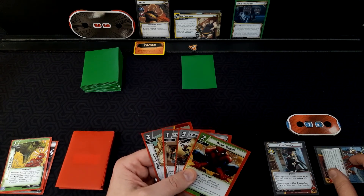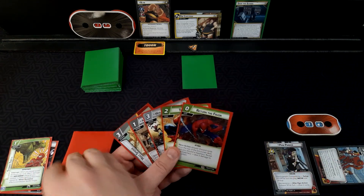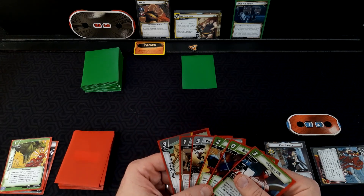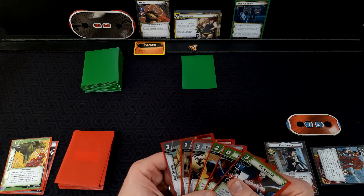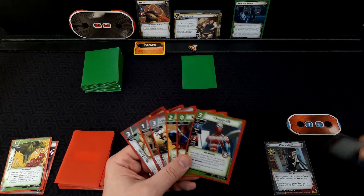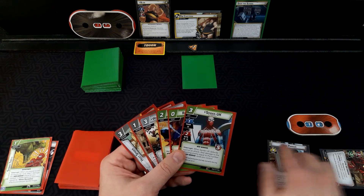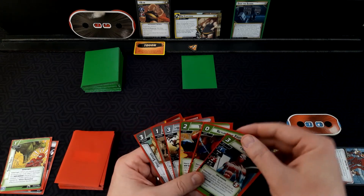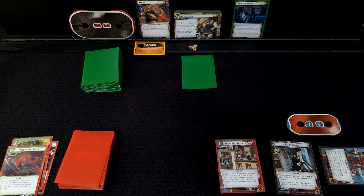We are going to exhaust the suit in maintenance mode, draw two — Return the Favor, Spider-UK. We're not going to be returning the favor first, that's crazy. So we're going to play out Aunt May and Uncle Ben.